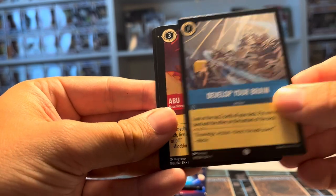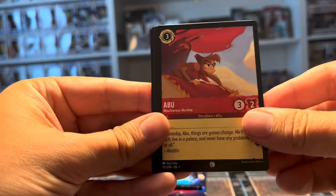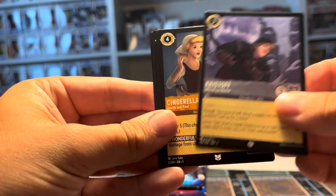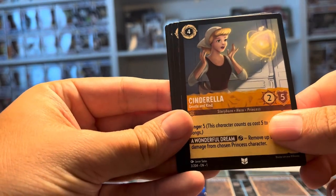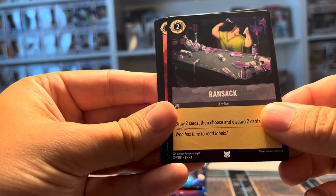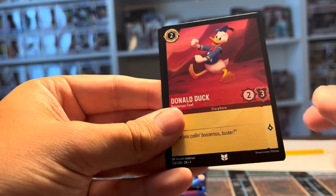We got a Develop Your Brain, Abu, Christoph. I think we're on to uncommon — we got a Cinderella, a Ransack, and a Donald Duck.